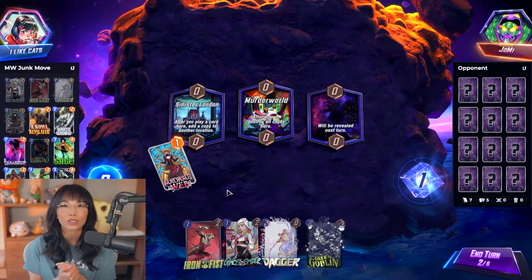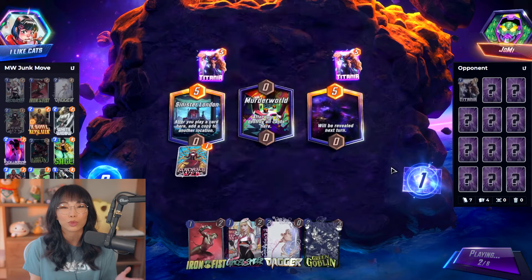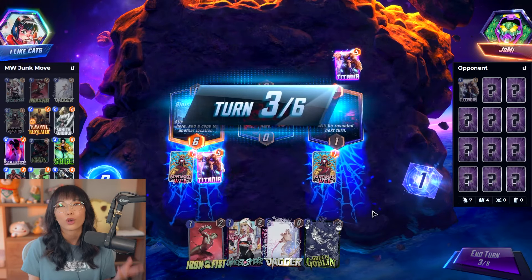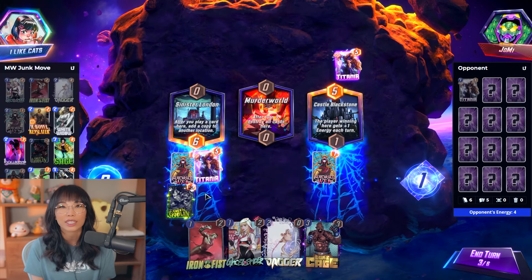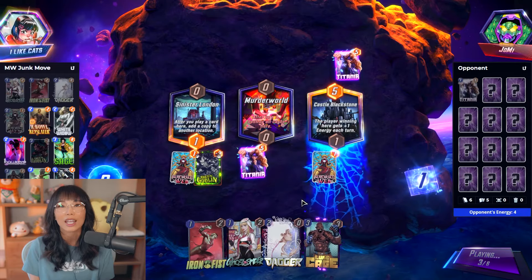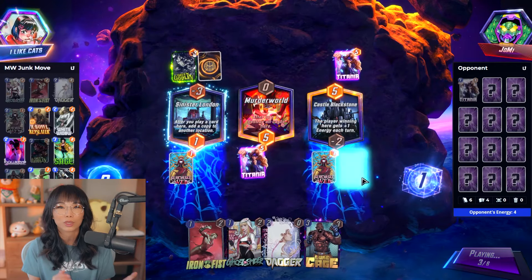The idea is to clog one location as much as possible and win it by moving Dagger there, and try to win another location with cards like Cassandra, Sage, Vulture, and Iron Man. You can also win the clogged location with Sage or Vulture, but that location shouldn't be the one you have to worry about. If we have Ravonna on board, the Iron Man plus Sage combo can catch a lot of people by surprise. This deck is quite flexible, and since it's not your standard move or junk deck, your opponent will not know what to expect.